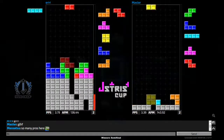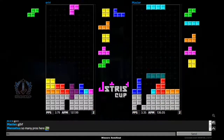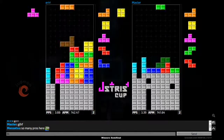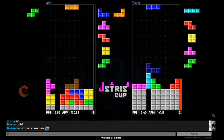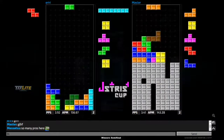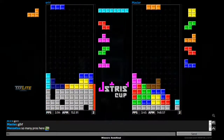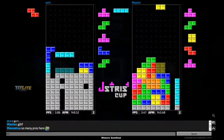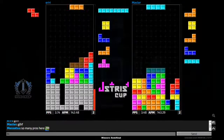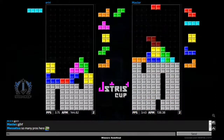Master gets the T-spin double, following that up with a back-to-back tetris, but iriri is not going to be phased — his field is looking pretty clean and he should be able to return this fairly easily. He gets those T-spin double setups with back-to-backs as well. Master coming through with combo line clears, trying to get to the bottom of his board, gets the tetris. Iriri gets the T-spin single, opens out for the back-to-back tetris, and goes for a nice combo downstack.